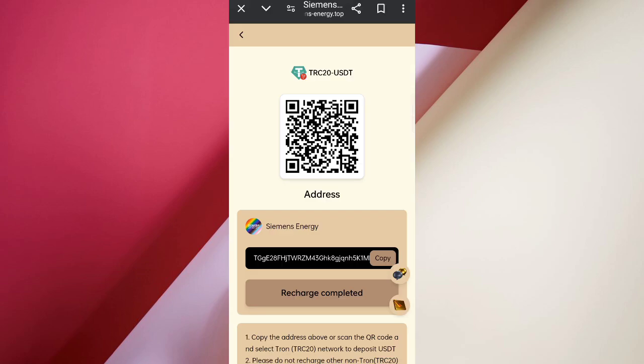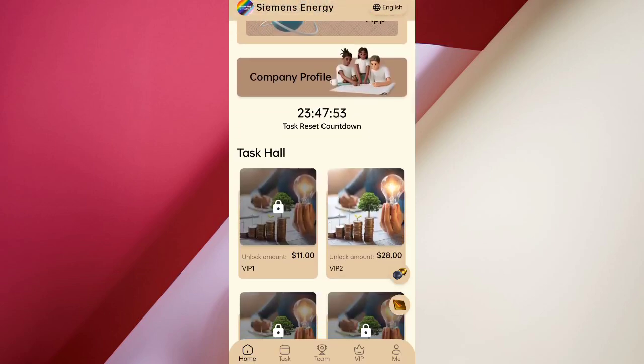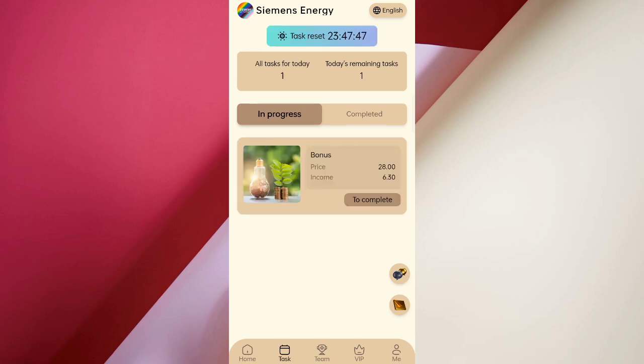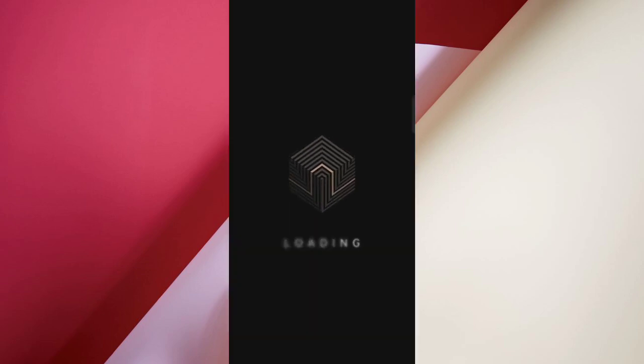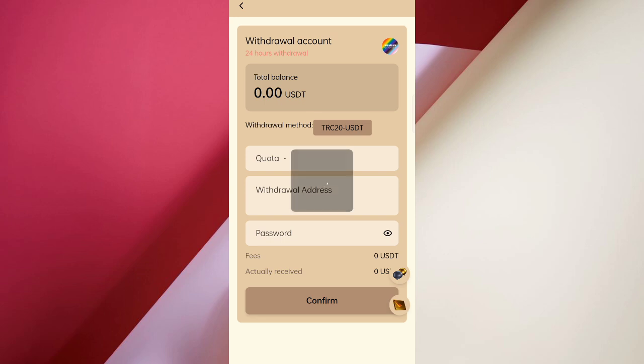You can see my VIP level is now VIP 2. Now click here and you can see there are many tasks available. Click on the tasks section — you can see two community tasks which are successfully completed. Now I will tell you how to get video commissions. After completing community tasks, come back to the home page and click on the video section.